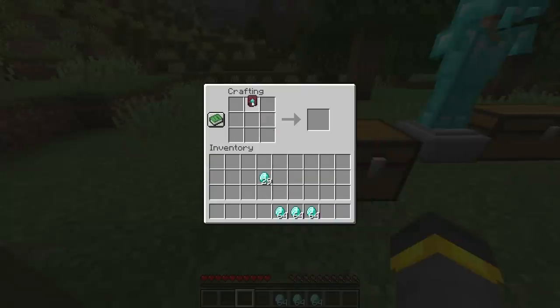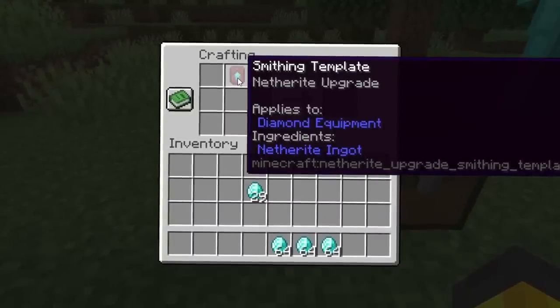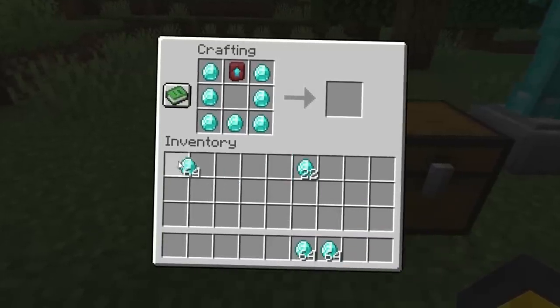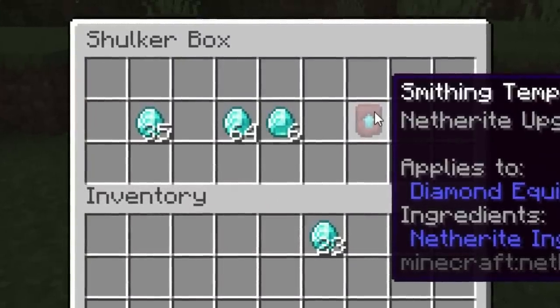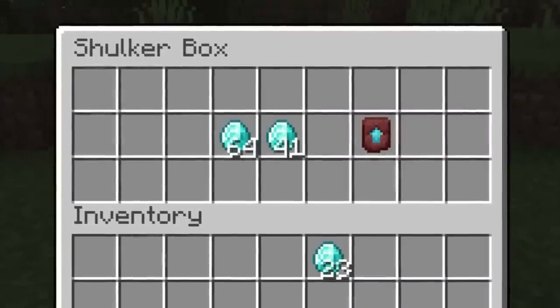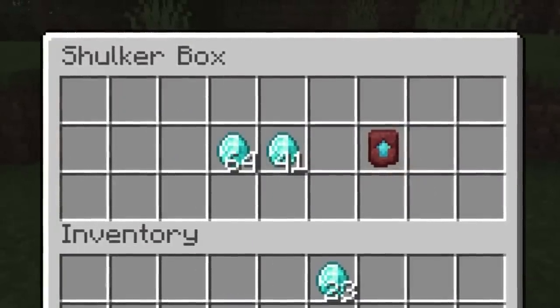Next up, the netherite upgrade template math. When you start, if you find one of these things, you will need 10 more templates total. 10 more templates at 7 diamonds apiece — that is 70 diamonds. So 35 plus 70 equals 105 diamonds total for a full set of netherite.